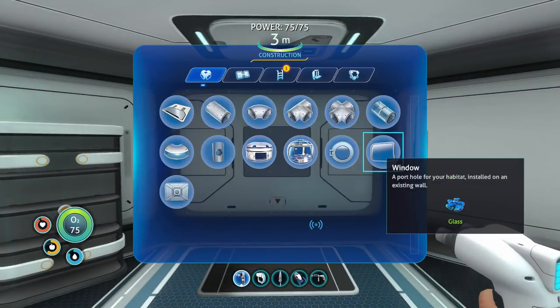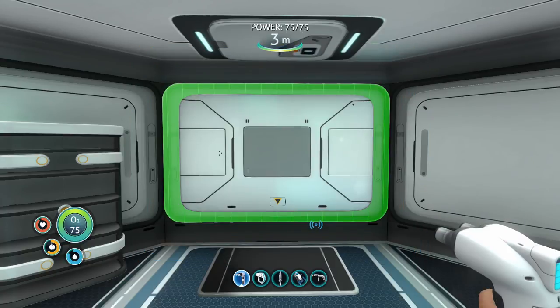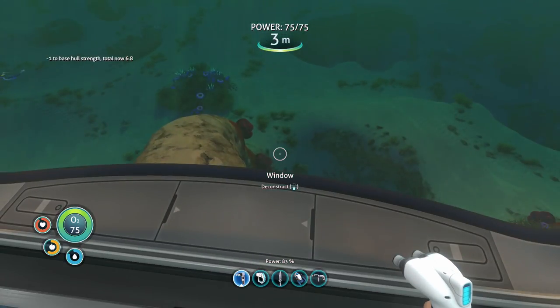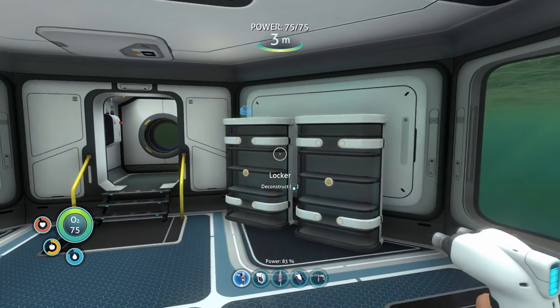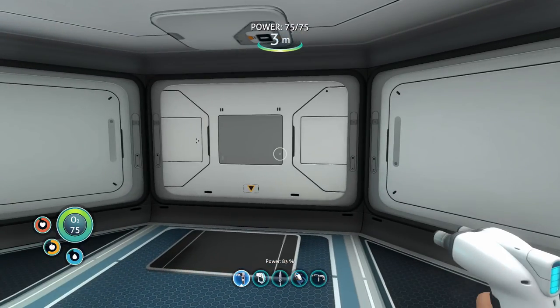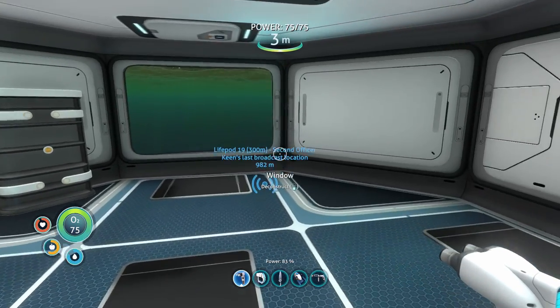Glass is not cheap — it actually takes two quartz to make one glass. Lesson learned. Placing the window — beautiful, that's actually kind of cool. Now we've got a window. It's starting to feel like home. Maybe I'll throw one on the other side too. To check power level, you just look at the building — drop the cursor and it's right there at the top. Power is 75 out of 75, so we're not doing too bad.